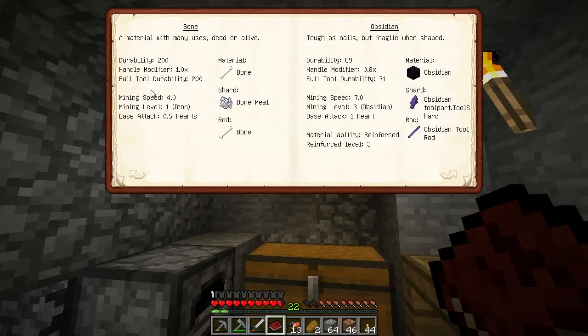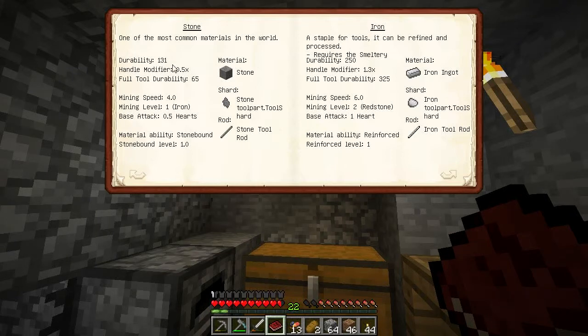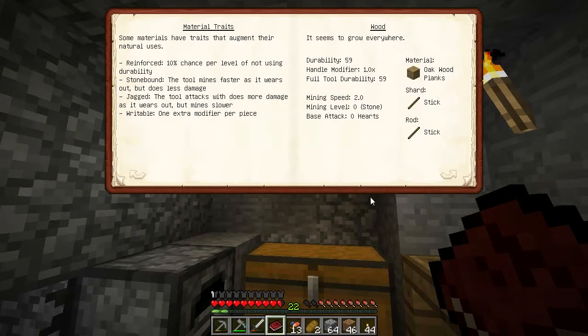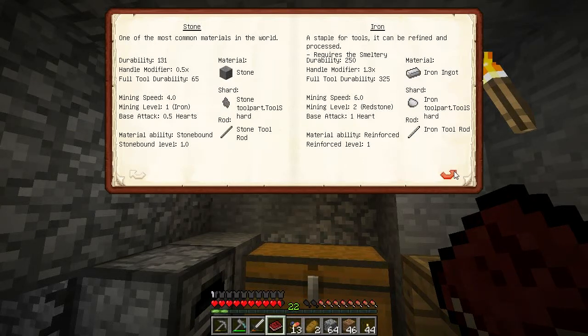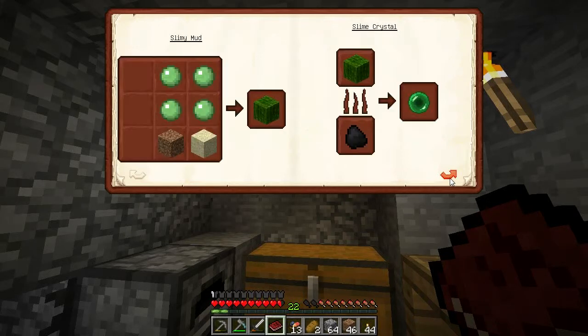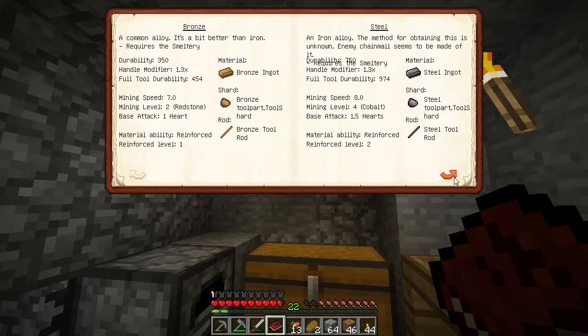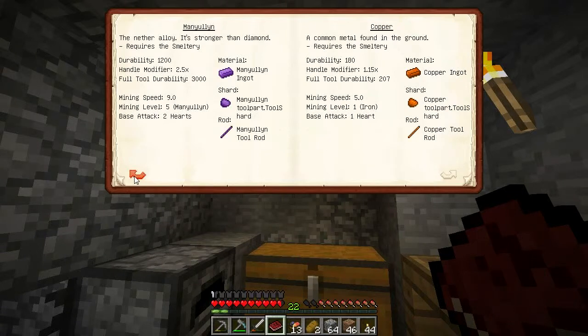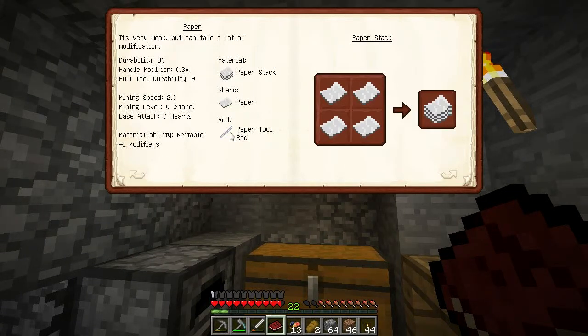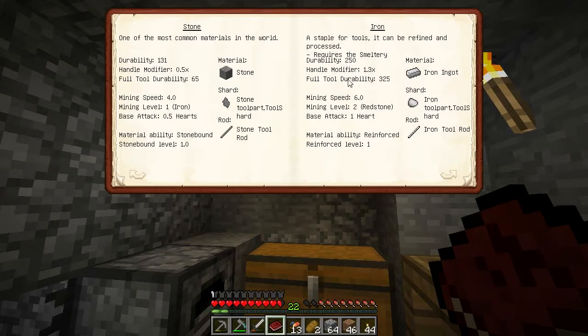Then there's the handle, which gives a handle modifier - so we want the best handle modifier possible. Wood gives 1.5, iron gives 1.3. It actually would have been better to have a wood handle on this stone pick; didn't think about that at the time. Blue slime is a nice handle but we used it for our matic. Paper gives the writable ability which allows extra modifiers, but that's better used for the binding, not the handle, because you want the better handle modifier.